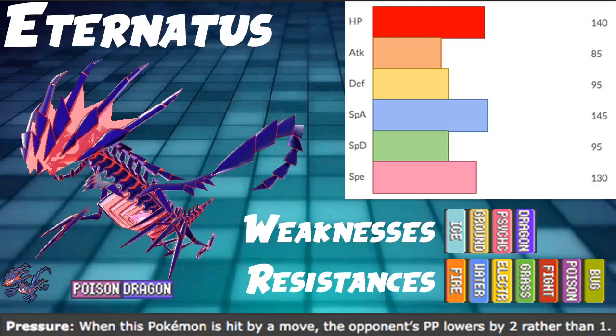Poison/Dragon is good offensively as well, and it's also pretty solid defensively. We do have the 4 weaknesses, but we also have 7 resistances: Fire, Water, Electric, Grass, Fighting, Poison, and Bug. That's a lot of resistances — certainly good for Eternatus.